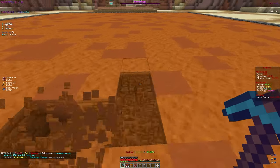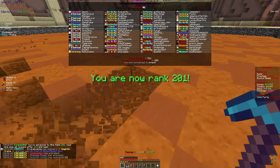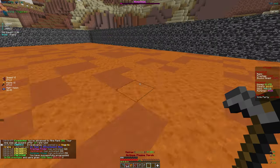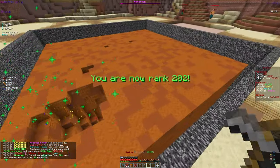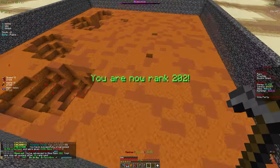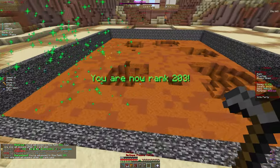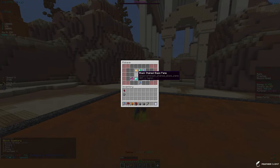We are rank 100 and our pickaxe is level 61, so it's pretty decent but we definitely have a lot of grinding to do. We have 4 trillion tokens, and if we open some crates — crates can actually give you a ton of tokens. We don't have that many crates right now so we'll have to mine a bit, but after we get more crates from milestones we'll open those up for tokens. We do have a pretty decent pickaxe for our rank.